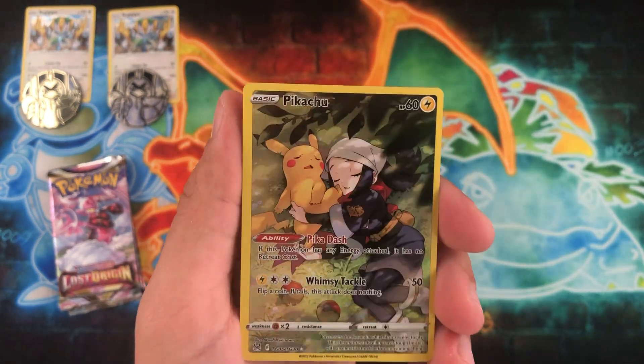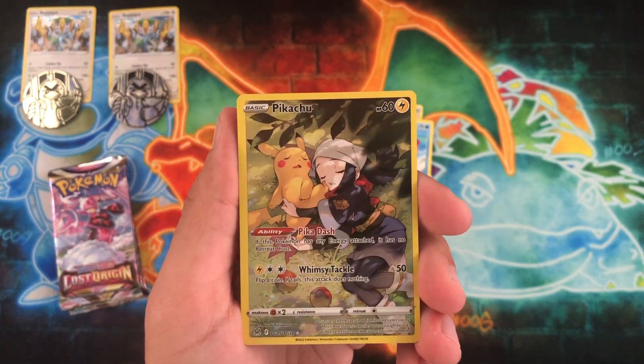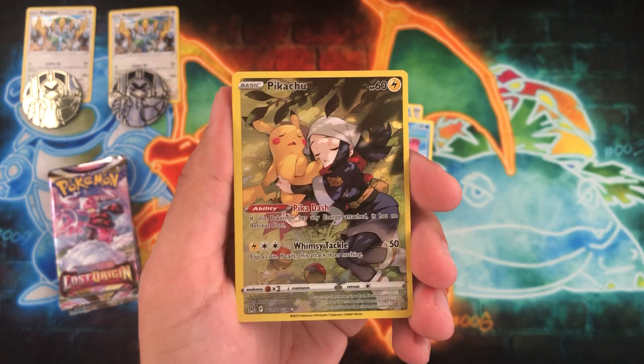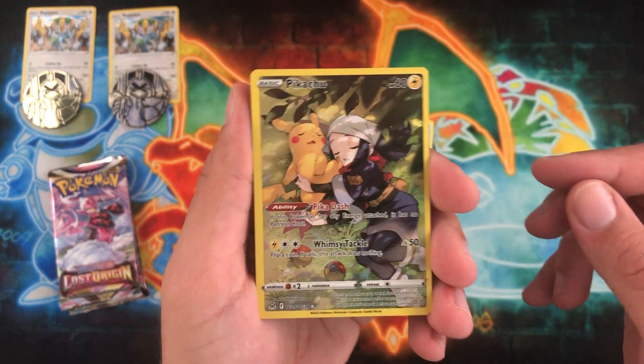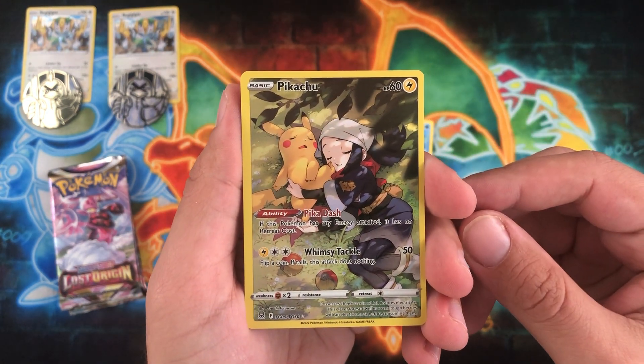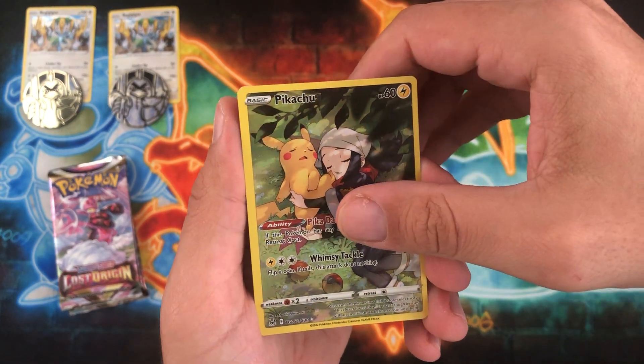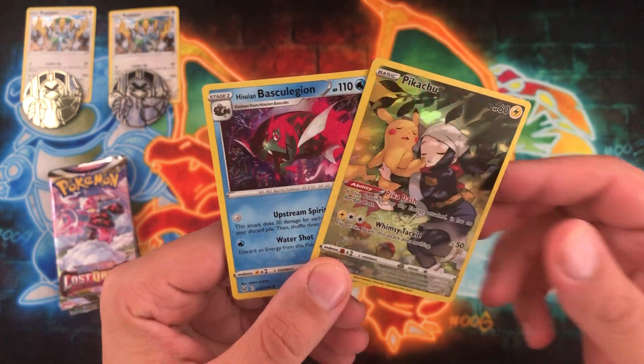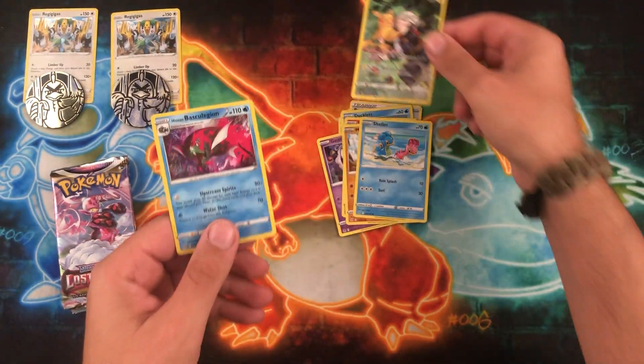Very, very nice — we have the Pikachu Trainer Gallery card. Speaking of Pikachu, if you guys haven't caught Monday's opening where I opened up some more Crown Zenith, make sure you go check that out. And let's see what's behind it — very, very nice two-piece. We got the Pikachu Trainer Gallery and we got that Baskalegion holo. Very nice.